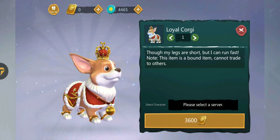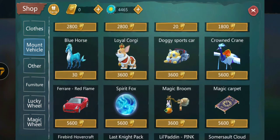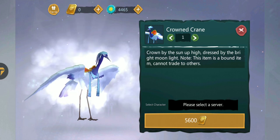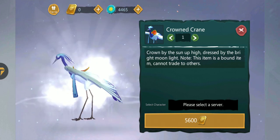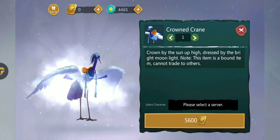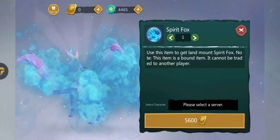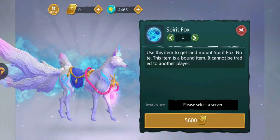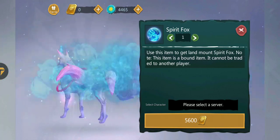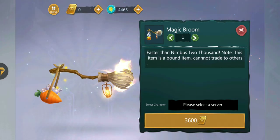I love corgis in real life, it's a really cute dog. Crown crane - I think this one is a new mount as well, I've never seen this before. Spirit fox - yes, this is definitely one of the new mounts. It looks cool though, 5,600 gold for that - jeez.